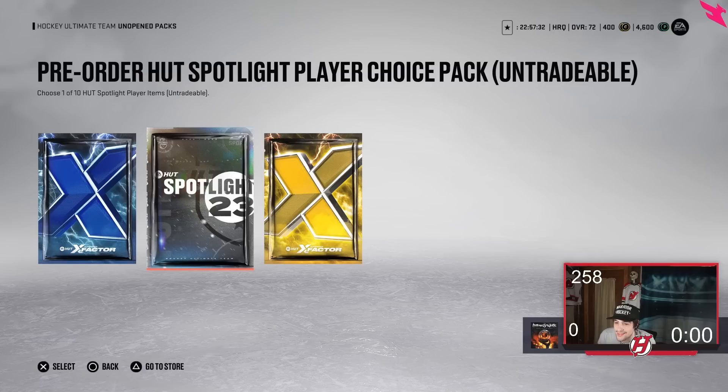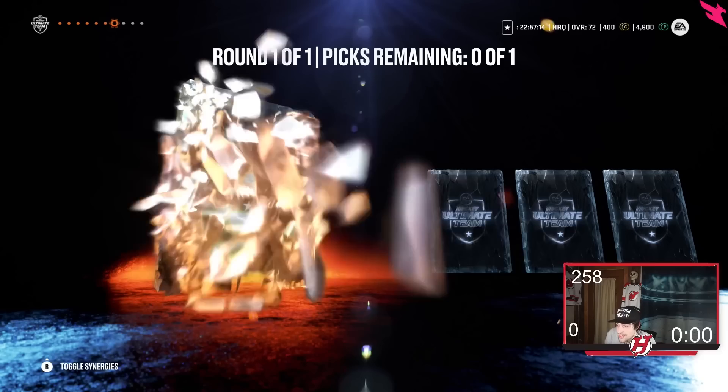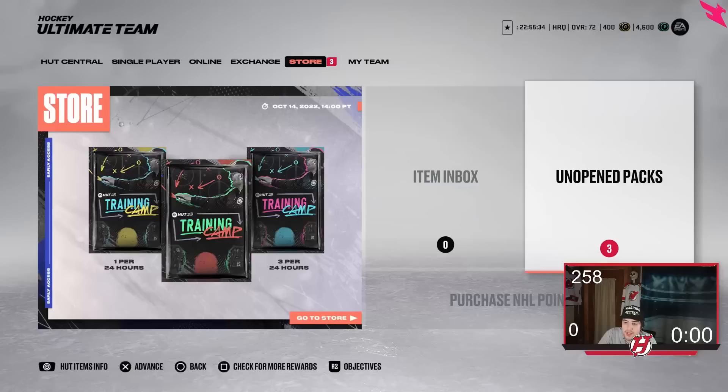Then we have the Spotlight Player Choice Pack for the event. Pre-order HUT Spotlight Player Choice Pack — let's open it up. One of two — if you guys haven't got this already they'll be coming on Friday. We got Jared McCann, David Pasternak, Bowen Byram, Chris Letang, Sarah Nurse, Trevor Zegris, Johnny Gaudreau, Zach Whitecloud, and Alex Dabrinkat. The more I think about it maybe it wouldn't be smart to pick this before I open my packs. I'll open my packs with points first before I do this.